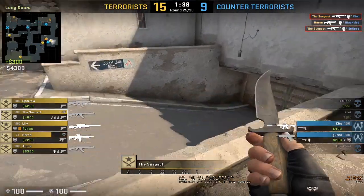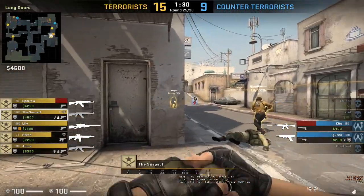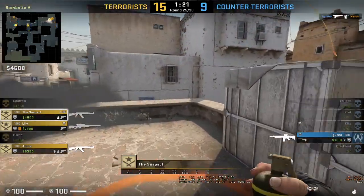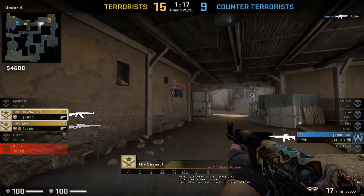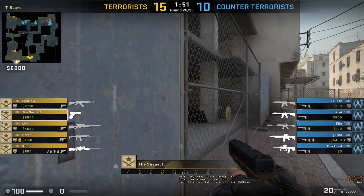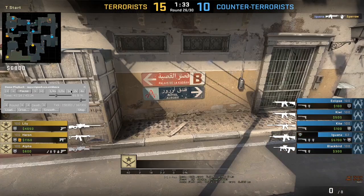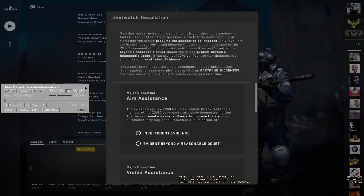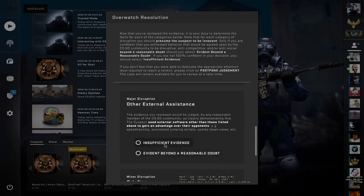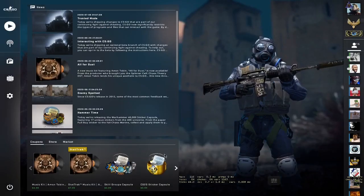Suspect is now confirmed hacking. Let the game end and we will report him. They kill Kite — Lily got Kite no-scope. Iguana killed Heron with a Mag-7. Last guy near mid. Suspect going AFK. Aim assistance — I didn't see anything for aim assistance, but vision assistance is evident beyond reasonable doubt. No bunny hopping seen, so insufficient evidence there. Griefing — evident beyond reasonable doubt.